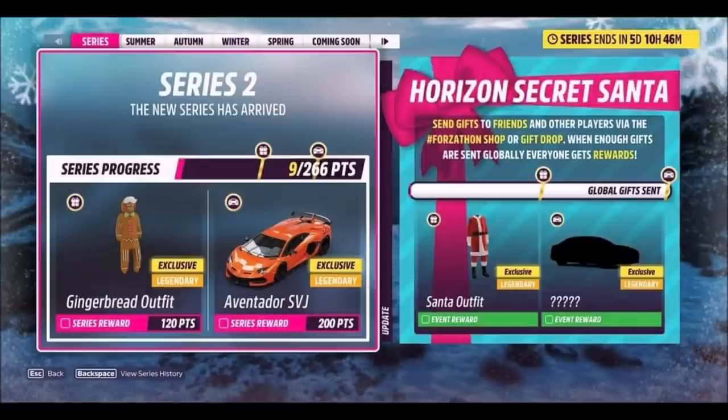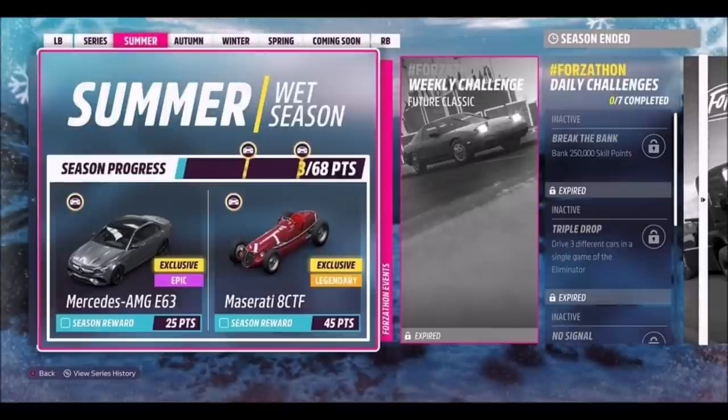At the start, the main overall rewards include a gingerbread outfit for 120 points, and then you can get the Lamborghini Aventador SVJ for 200 points, which is very cool. Also there's a Horizon Secret Santa — in order to unlock a Santa outfit and a car that is not yet noted, you'll have to send gifts via the gift drop to other players. Once globally everyone has sent a certain number of cars to each other, we'll be able to unlock the Santa outfit and an unknown car.